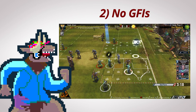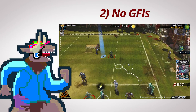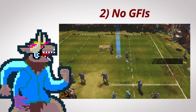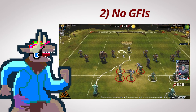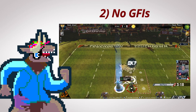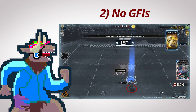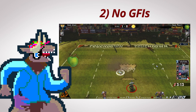Rule number two: going for it, or in short, GFIs. Every piece in Blood Bowl 2 has the ability to do two going-for-it moves at the end of their normal movement. These moves require a 2+ roll — or, as Blood Bowl 2 puts it, an 83% chance of success. Because you're new, don't do these. They're slightly risky, and we are trying our best to play as risk-free as possible. So don't do GFIs.